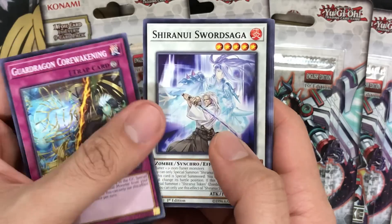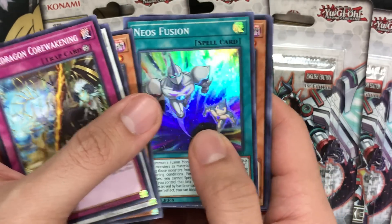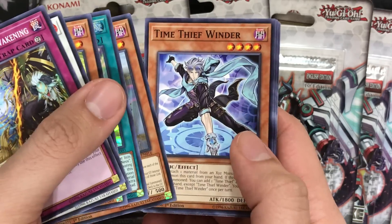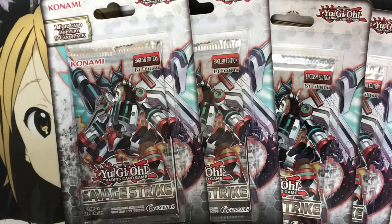Pack one: we got a Guard Dragon's Core Awakening to start off with, Time Thief Beasle Ship, a Neos Fusion for our super rare, and a World Legacy World Arc for the rare. We've also got Time Thief Booster Raptor, Squirt Squid, and Aloof Lupine — nowhere to be found in that one.